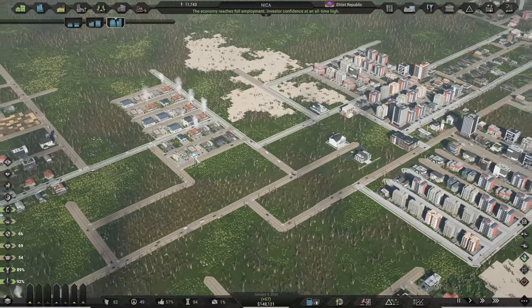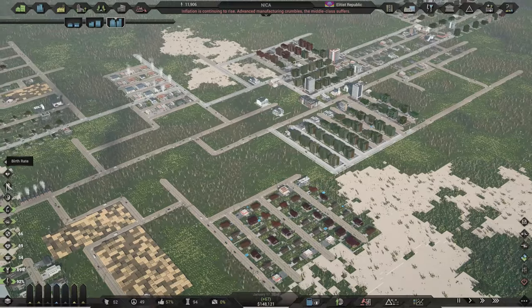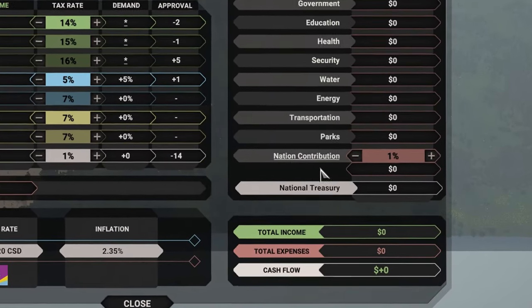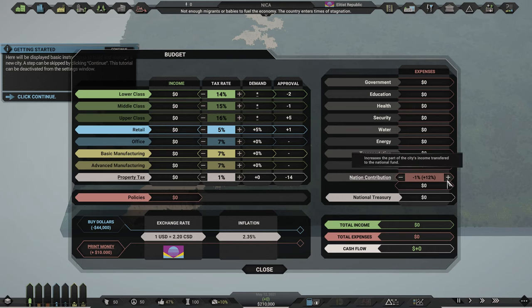You want to have the maximum funds available to be able to build up faster. Once you have a profitable city, you will send your profits back to the nation's main fund. When you load up the new city, pause the game and go into the budget window. On the right side, under expenses, find national contribution and lower it down to zero. You are doing this to prevent your income from going into the nation's fund, as there is no need to be doing this with just one city on the map.